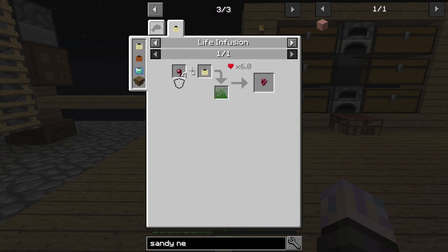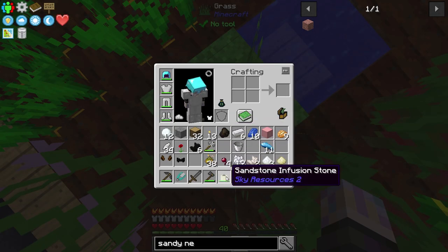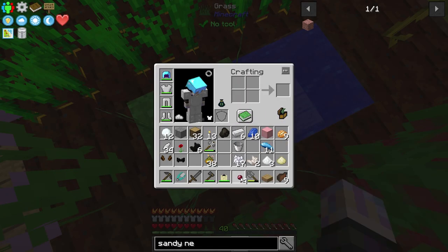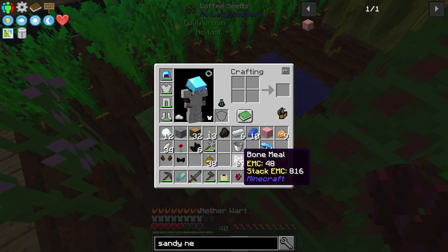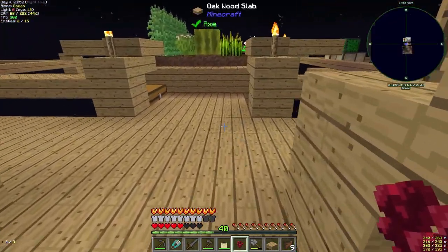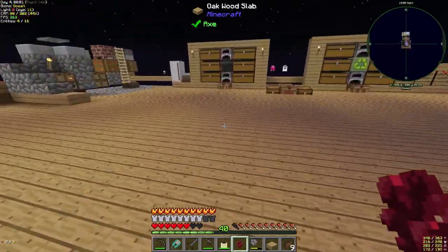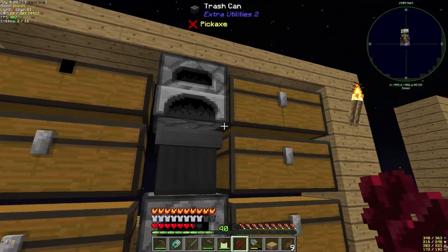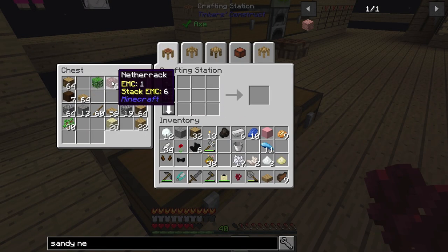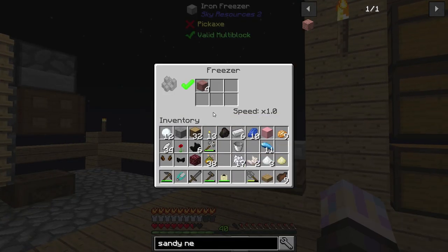We need nether wart — I'm guessing that's going to be life infusion. We need spider eyes and some grass. I wonder if I can use the shear — let's go find out. Let's make sure we're standing on top of it. And this is why I built my farm three wide — I knew we were going to need stuff like that. But there we go, we have netherrack. Now we have sandy netherrack — let's throw that in the freezer.